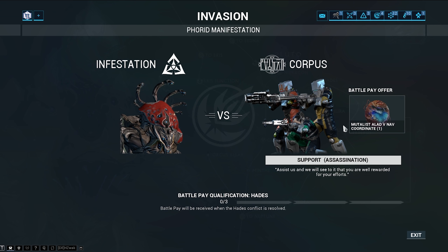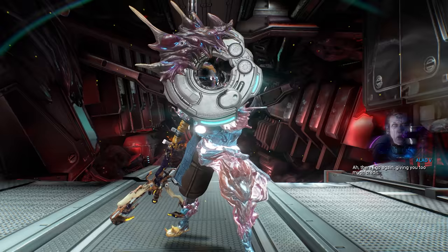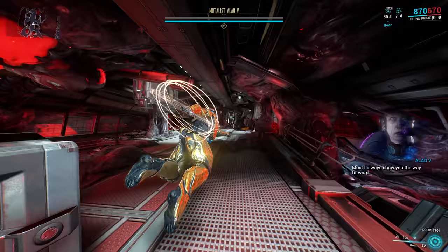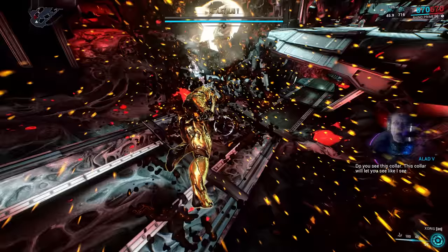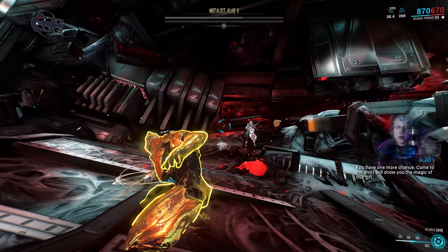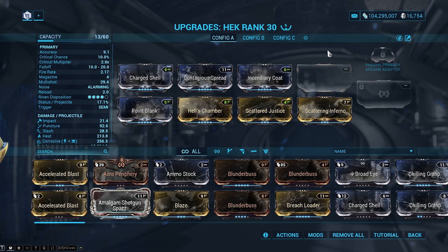Once you've farmed enough Mutalist Alad V Nav Coordinates, go ahead and fight the boss. The fight shouldn't be too hard because you've got Rhino and Zarr. If you're finding it too difficult, consider waiting until you've upgraded your mods and potentially until you've ranked up to Protector with Steel Meridian. Remember, with Steel Meridian we're trying to get the mod called Scattered Justice to put on our Hek — it gives us 200% multishot, increasing our damage by a lot. On screen now I'm going to show an example of a good Hek build to work towards for Star Chart content.